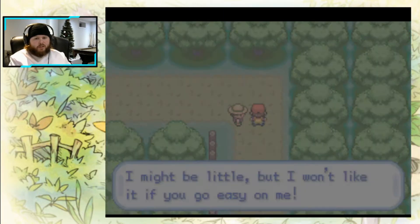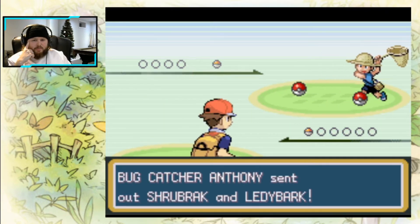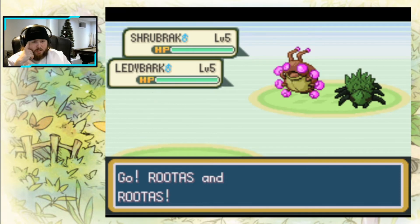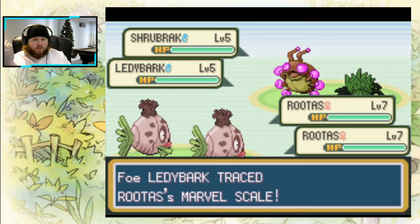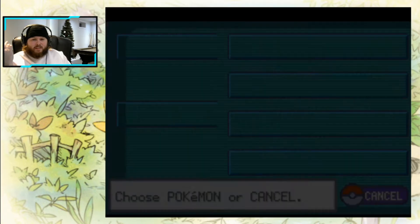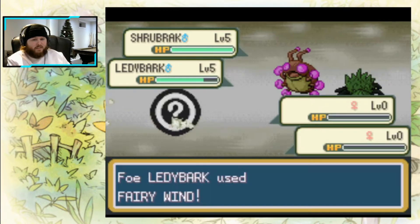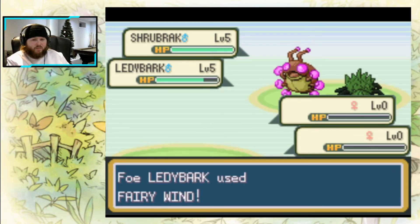Because there's a mandatory battle here, we'll see how our Feebas does. A double battle? Can I just glitch the game? Something happened — they're not dead, but they're level zero. Oh my god. I think I actually broke the game. It just crashed. So I guess we're doing a restart.